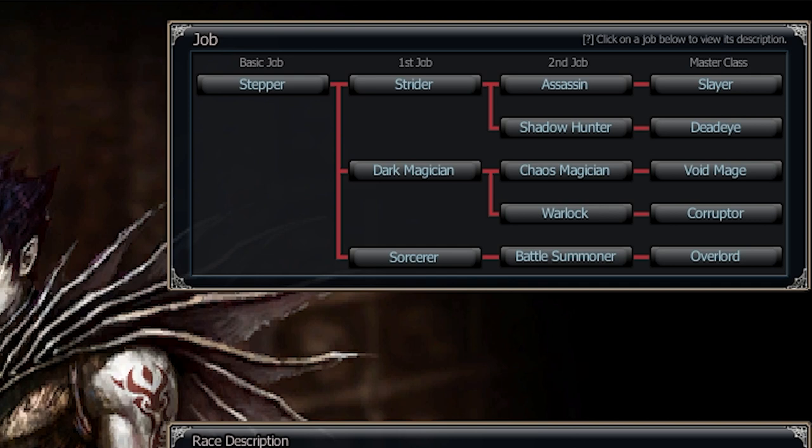Dark Magician, your Mage classes — you can have Chaos Magician that becomes Void Mage, or Warlock to Corrupter. They're both solid classes. Corrupter gets a lot of attention because that's usually your PKers in a lot of ways. It is a very strong class, but it does take some time for you to get used to.